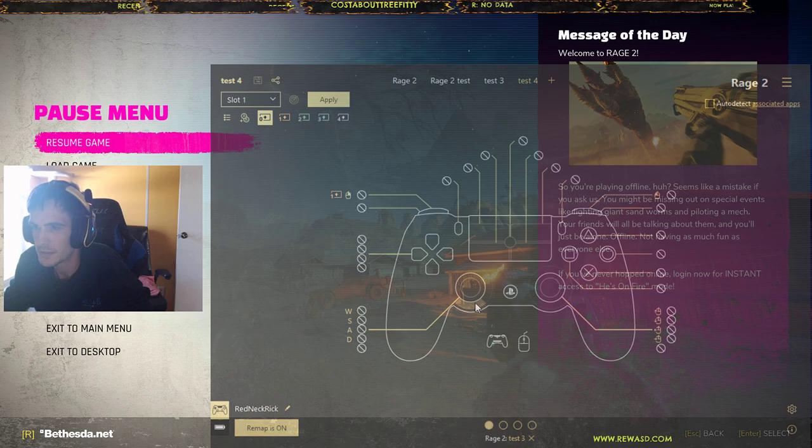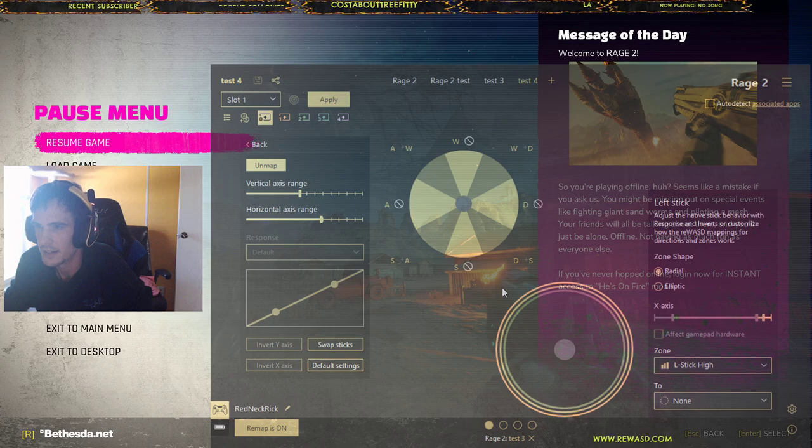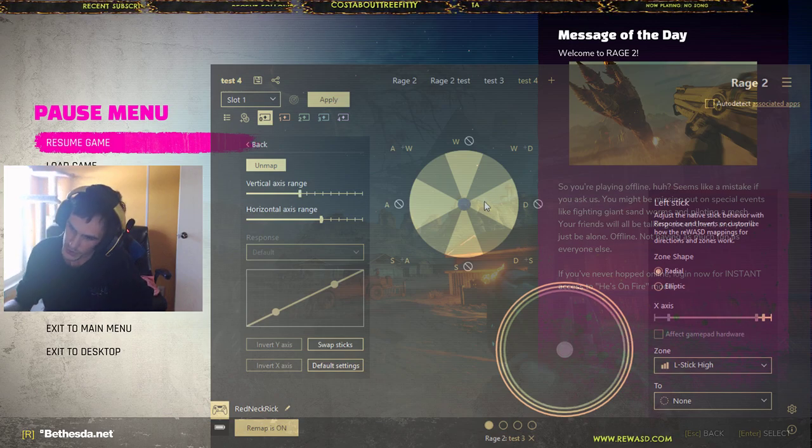You're gonna go into your advanced settings here on the sticks. The couple things you're going to change: this zone here — this gray spot in the middle — is going to be your dead zone. You don't want to turn that down too much. This right here is your zone, so in order to run in a lot of games you have to push the stick all the way forward.